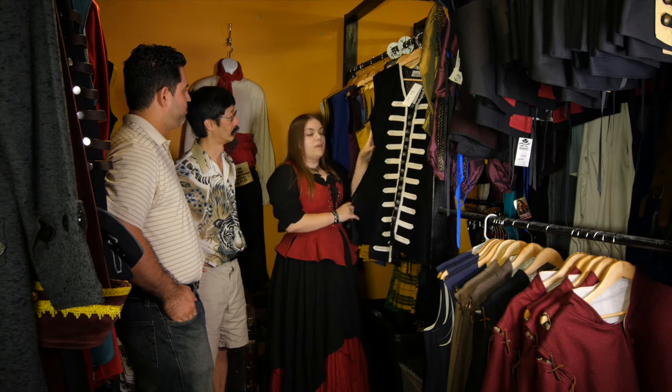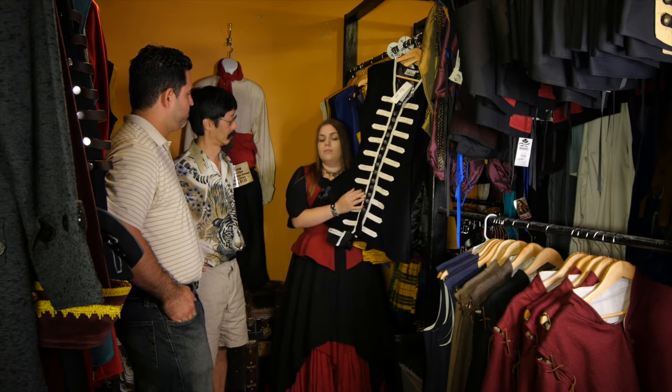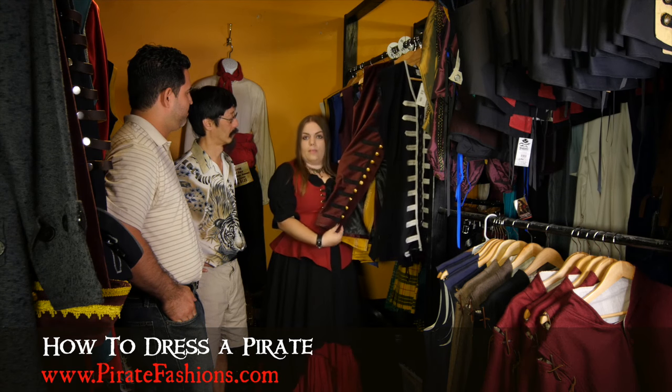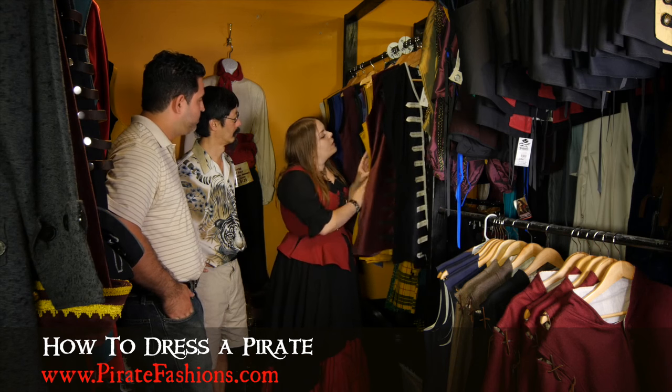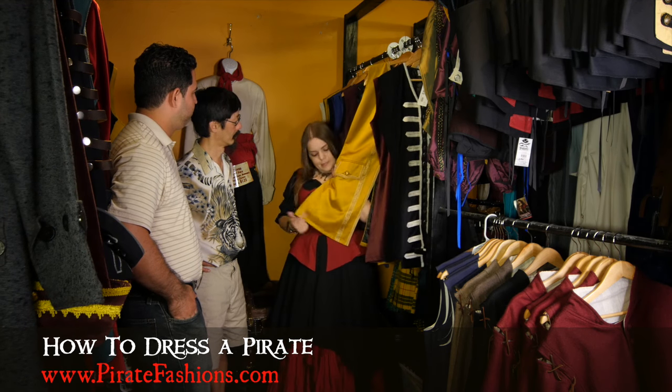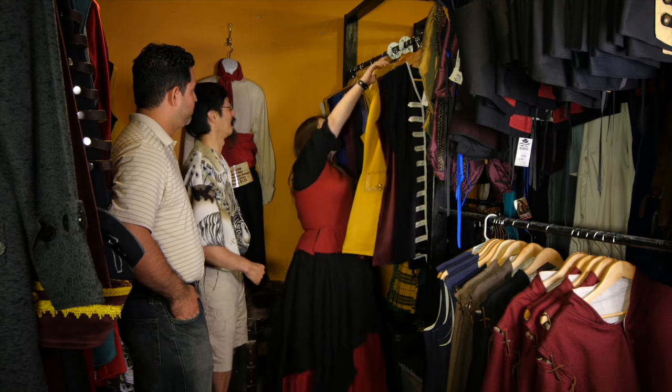Since you went a little bit fancier with the Mardi Gras, we're going to pick yours out first. We have our Filibuster waistcoat — we have it in black with white trim and it also comes in burgundy with black trim. Although for you, I think we're going to go with our Commodore waistcoat, which is a very flashy gold with some nice metallic trim on it. That looks perfect, I love that one.